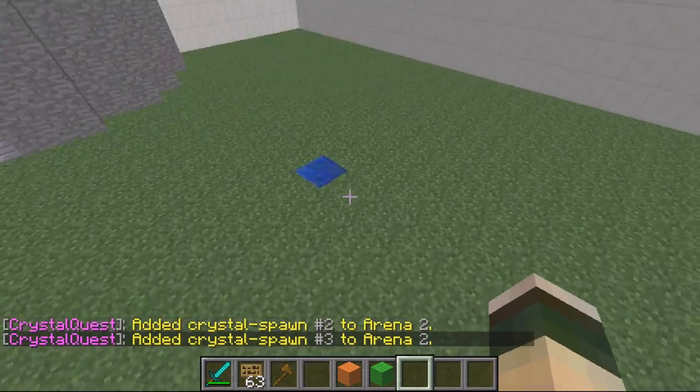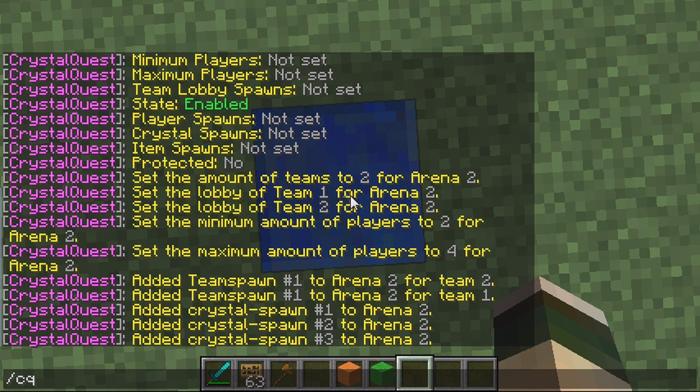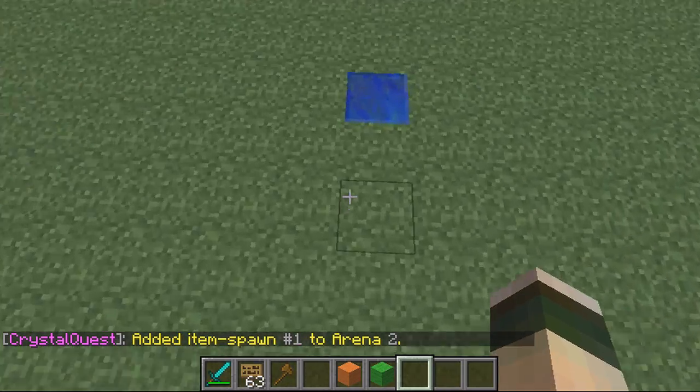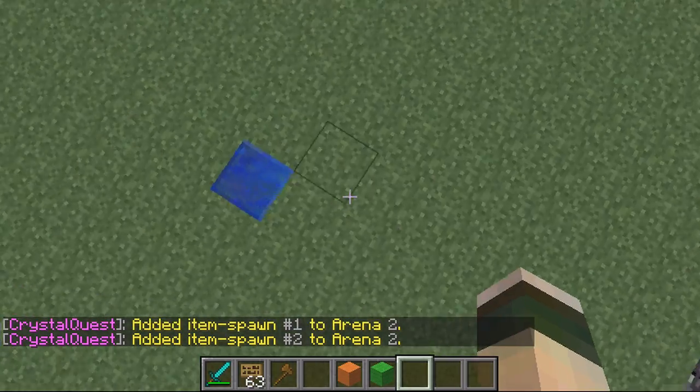Then you want item spawns. This spawns special items for the map. For this you do CQ Item Spawn and then the ID — so 2. Obviously my map's not very even or very good, but you could come up with something far better than this — this is just thrown together.